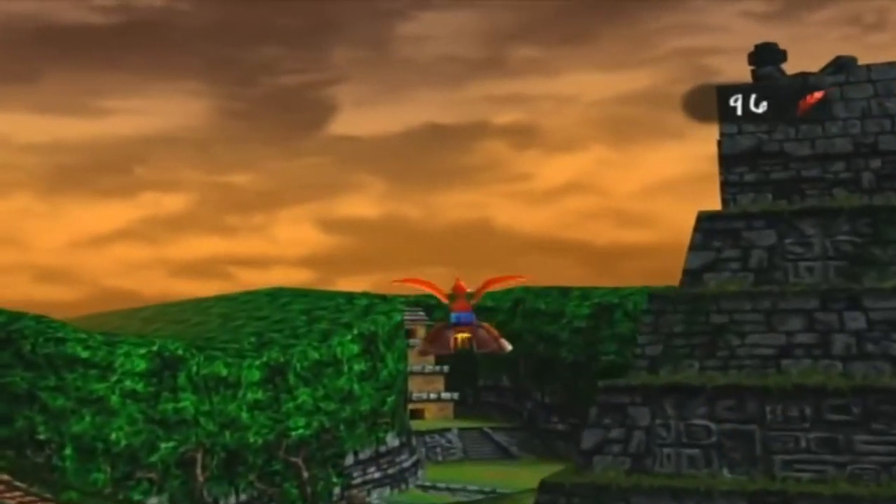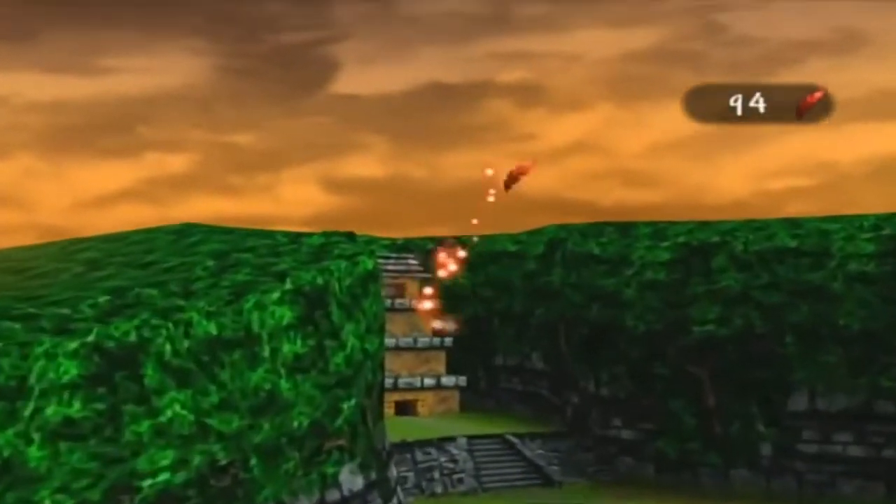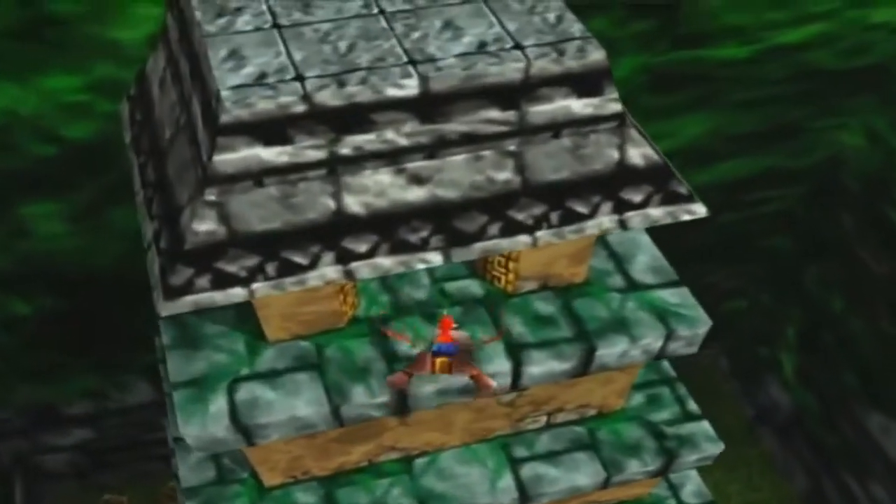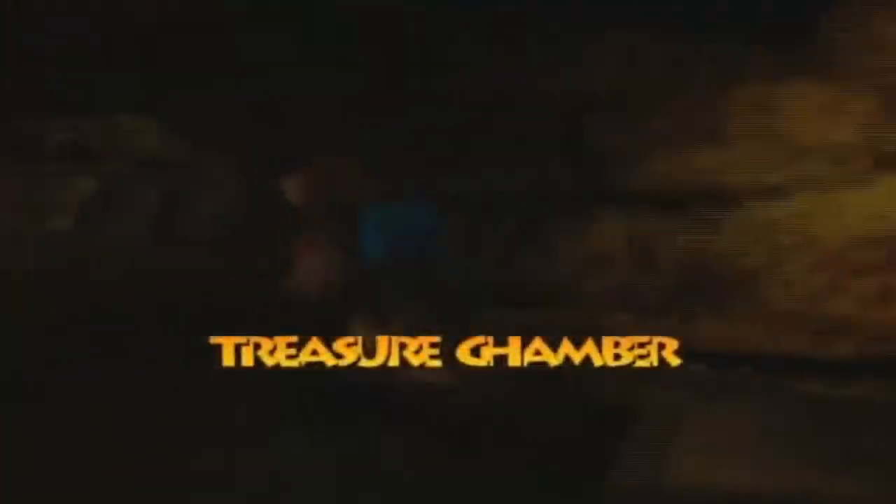Now we can fly to the treasure chamber — I'm just gonna use the big bomb to speed things up. We're finally here and we have another Cheeto page right here, two in the bag. We're definitely making good progress. We have now reached another section within the treasure chamber — let's see what's up.